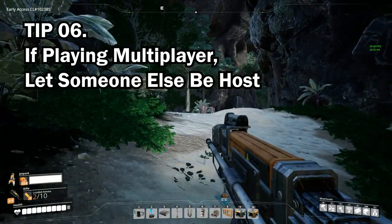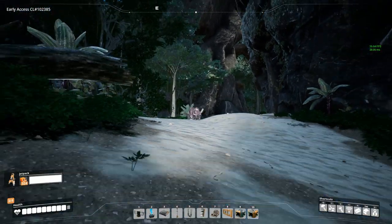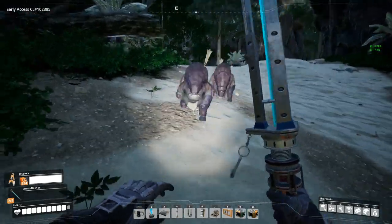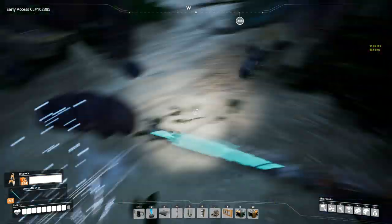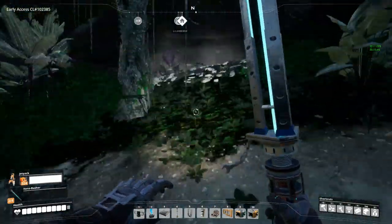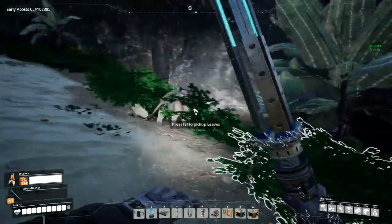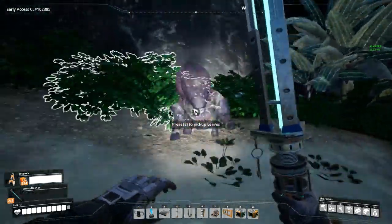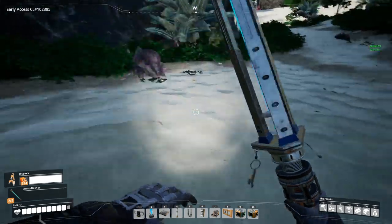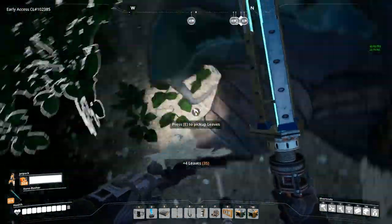Tip number six: if you're playing Satisfactory in multiplayer, for the time being don't host multiplayer — it tends to be more intensive on your CPU. Even with a pretty good PC, every time two or more players join my game my frame rates take a huge crash. Let someone with a better computer take the CPU workload and host the game where possible.